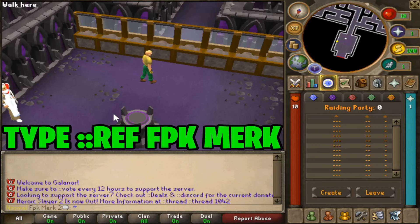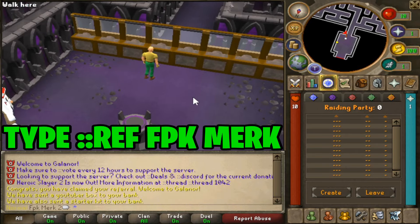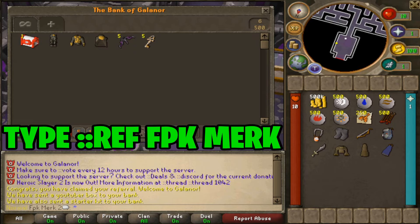Upon joining Kalanor, make sure to type ::ref in-game and click on my name FBKMerk, and you will get yourself all these items in the bank.